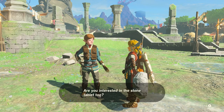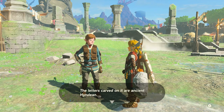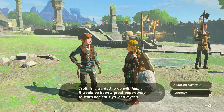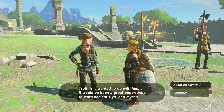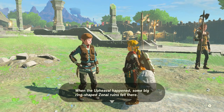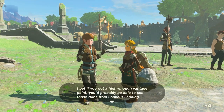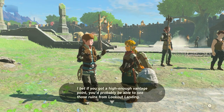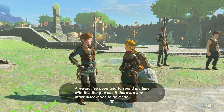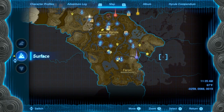It's etched with ancient Hyrulean text, I cannot read it. If it fell from the sky I was wondering if I can rewind it back up — I cannot. The letters carved in it are ancient Hyrulean. The only person who can decipher it is the guy named Wortsworth, and I already talked to him. Kakariko village is a Sheikah village southeast of here. When the upheaval happened, some big ring-shaped Zonai ruins fell there. Right now it's the hottest investigation spot for the Zonai survey team. From a high enough vantage point you'd probably be able to see those ruins from Lookout Landing.